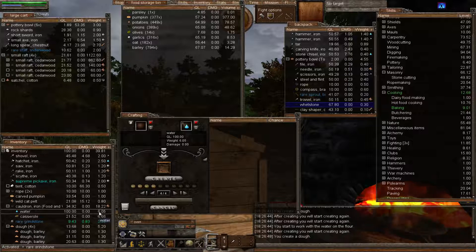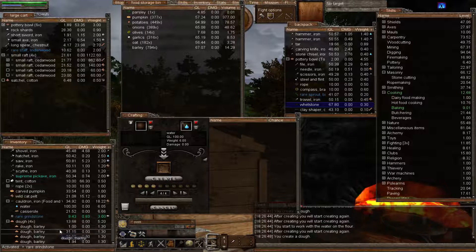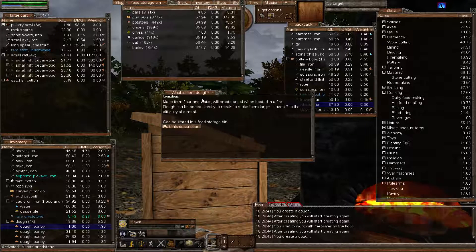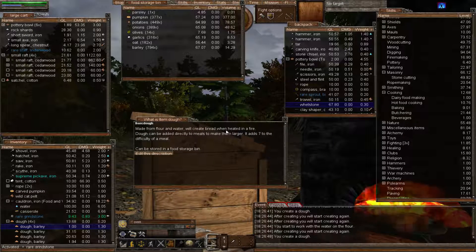Notice how much water it uses — have plenty of water with you. So there is our dough. Let's right click and see what it says: 'made from flour and water, will create bread when heated in the fire.' But — dough can be added directly to meals to make them larger! There you go — that's the fantastic reason to make dough. You can beef up your meals.